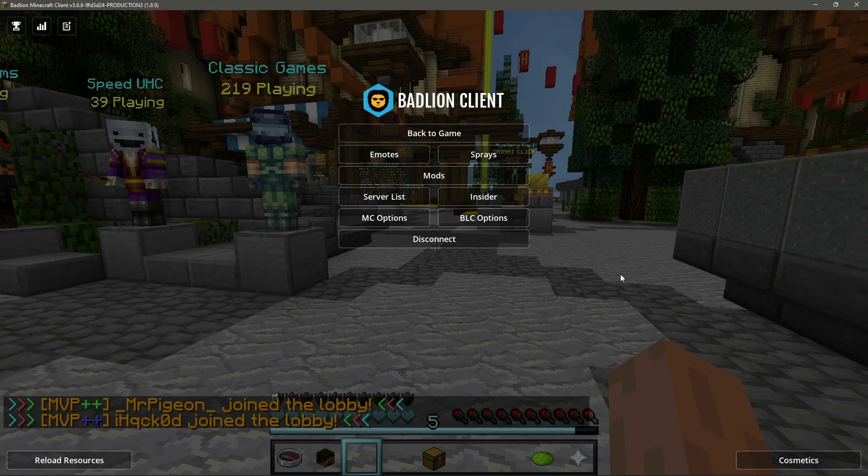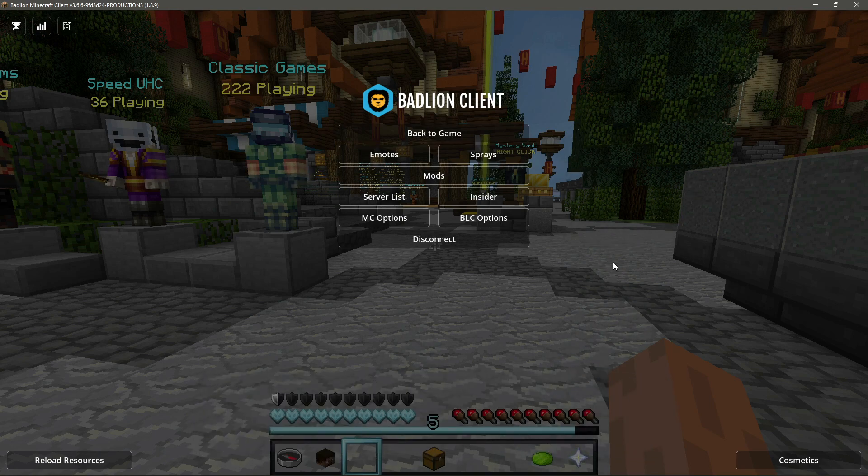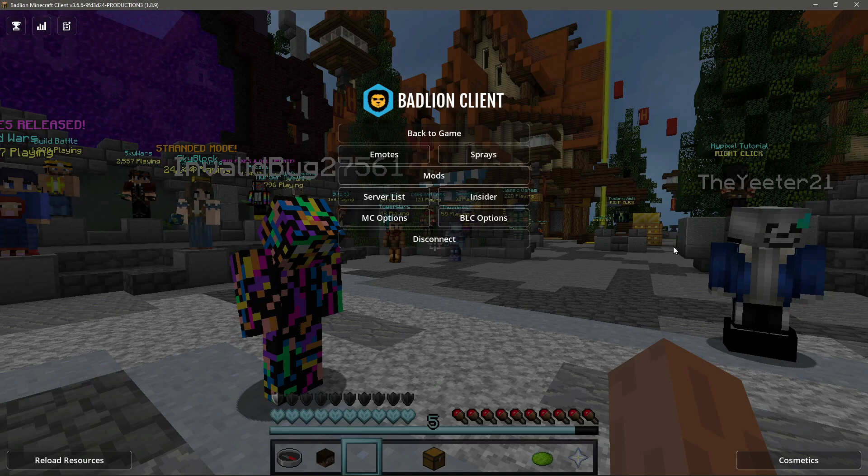I'm going to run a few tests for this BadLion versus Lunar Client FPS comparison, looking at FPS in version 1.8.9 because that is a popular version that loads of people like to play PvP in. I'm also going to do an FPS comparison in version 1.18.1, and I'm also going to do a stress test using my Gamer Potion stress test map on version 1.18.1 as well.